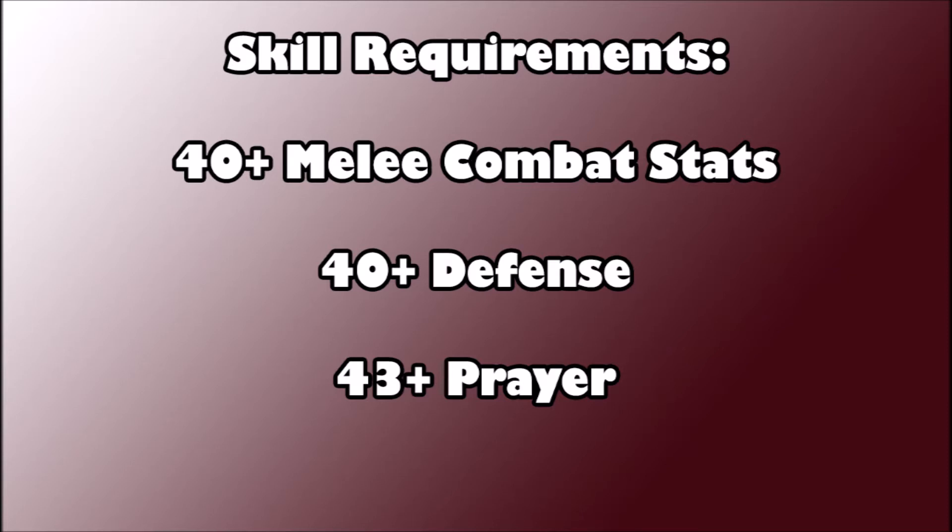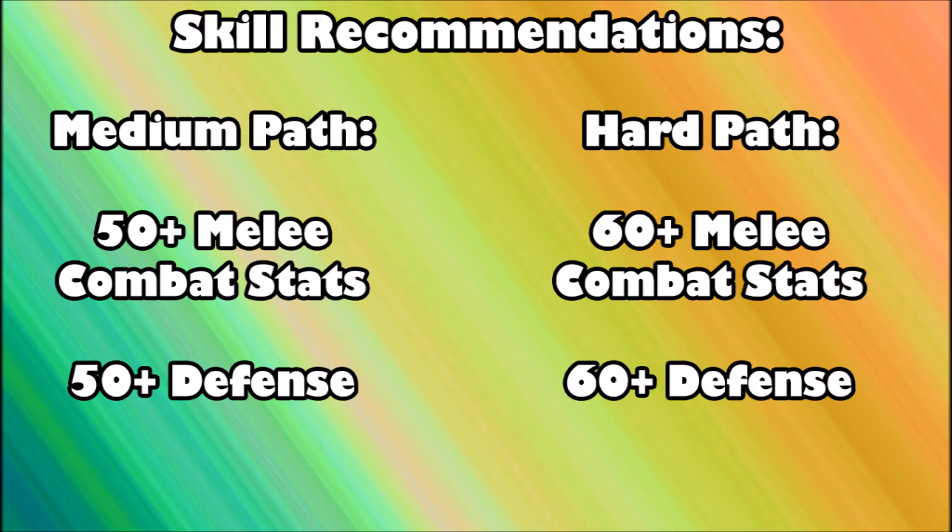There is no official skill requirement to start this minigame other than the skills required for the quests. However, you should have 40 plus melee combat stats, 40 defense, and 43 prayer so you can use protection prayers. These are the bare minimum for the easy paths — you'll be able to do easy paths with these skills, but I would not recommend the medium or hard paths, as combat encounters will slow your token rates significantly.